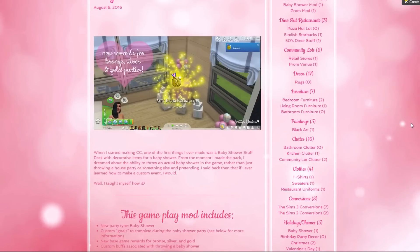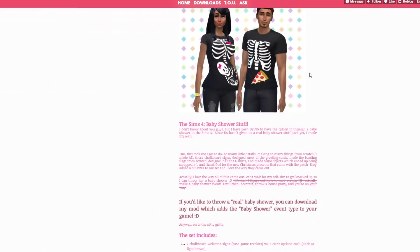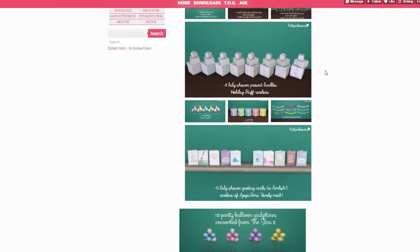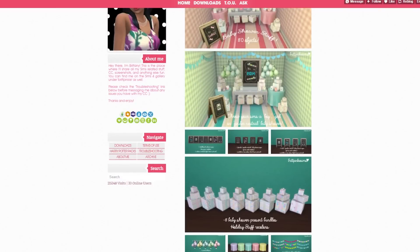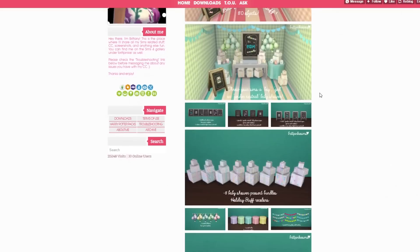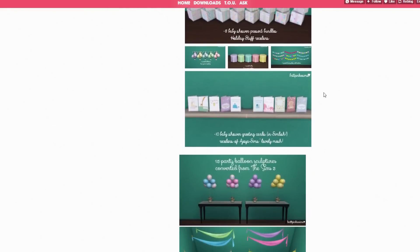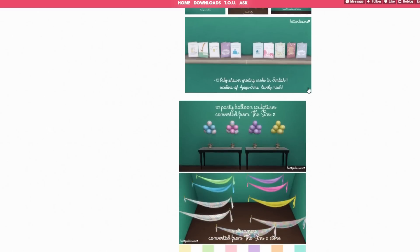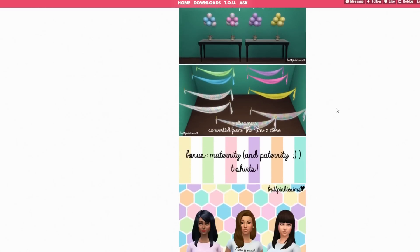First and foremost, let's talk about the custom content you can actually download. It looks like Brit Pinky Sims - this was her first mod she ever created and it's a baby shower mod. She is picking this up pretty quickly because it feels like she's been doing it for a while, which never even occurred to me because of the things she creates. This is coming from somebody who literally can't even make a t-shirt in the Sims 4.